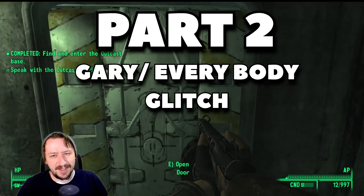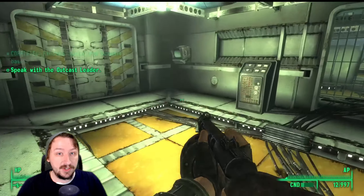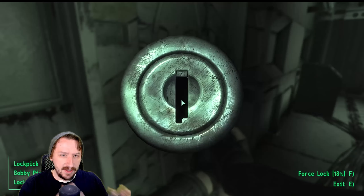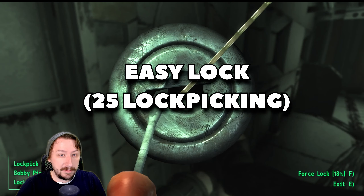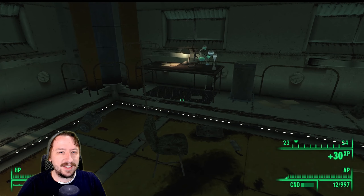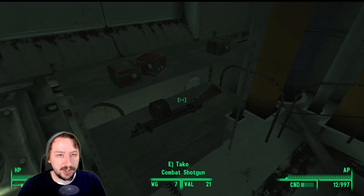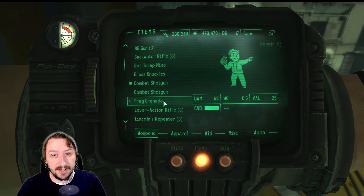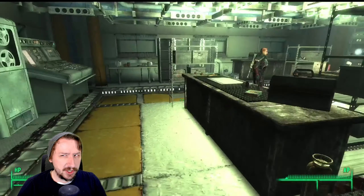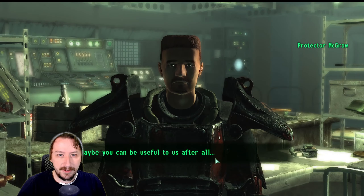Part two is the Gary glitch, also called the everybody glitch. This is a very important step and you should save before going into the actual simulation. There is a locked door — I believe it has an average lock, so you're going to need 50 lockpicking to get through it. You may want to invest a little in lockpicking, or you could potentially boost it with various items like the vault suit or utility suit. If you don't have this and don't want to do the everybody glitch — which is just killing everybody in the bunker — then hold off going into the simulation until you can get through this door.